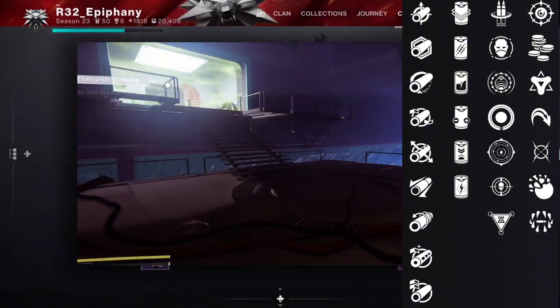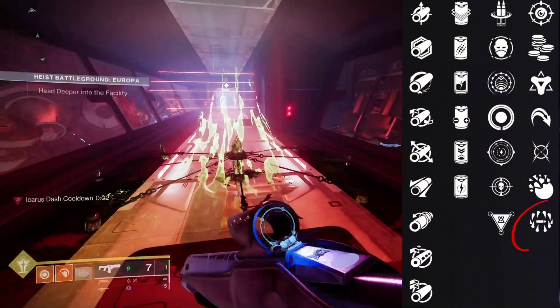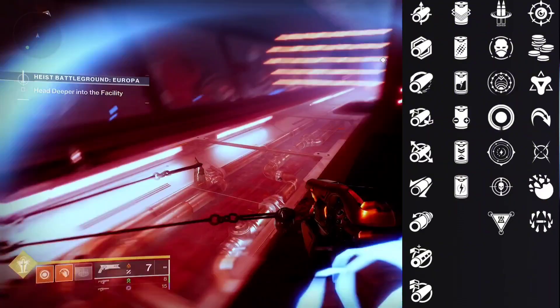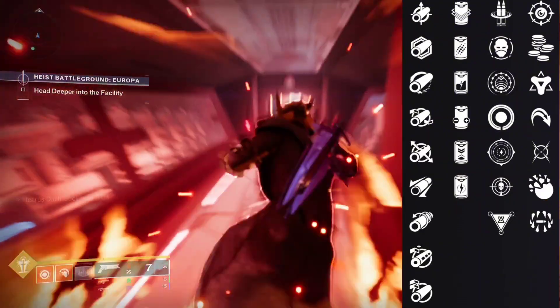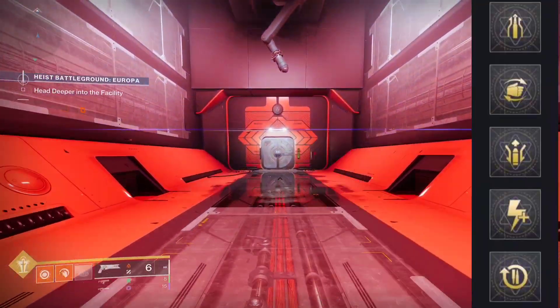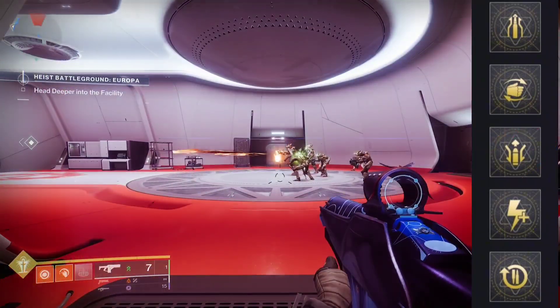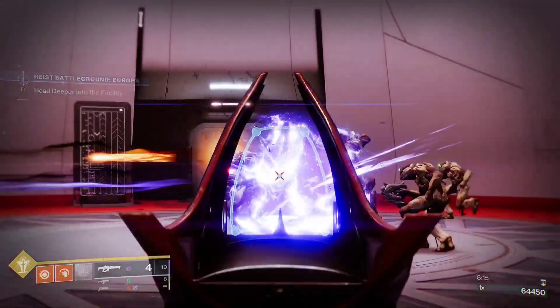You can go with Surrounded, but keep in mind that Surrounded is a very situational perk. If no enemies are close to you then the perk will not proc and you'll miss out on a lot of damage. For the PvE God roll the masterwork we're going with is Range.